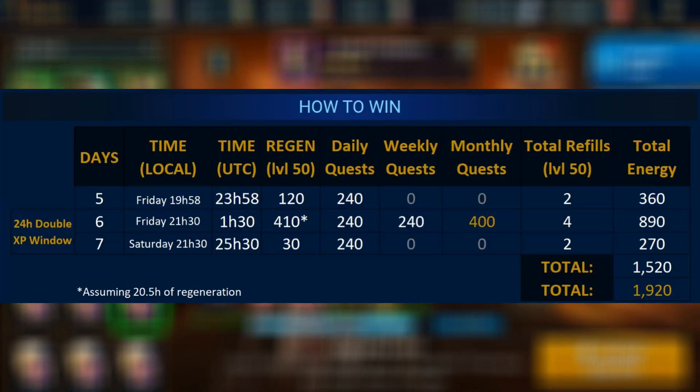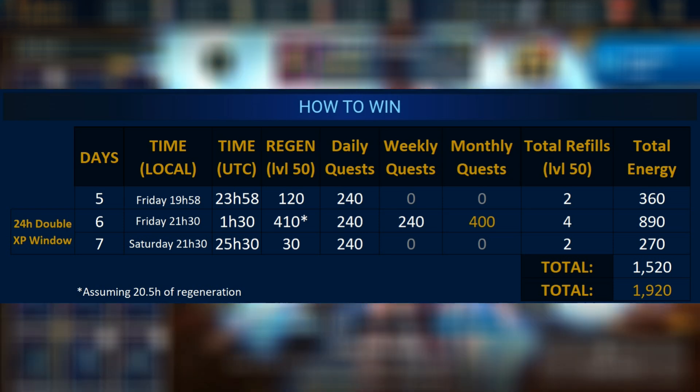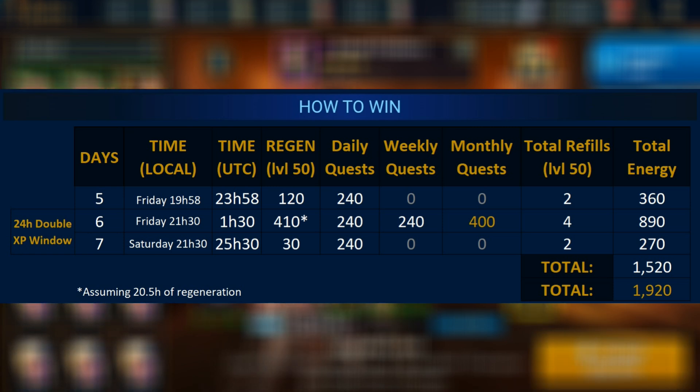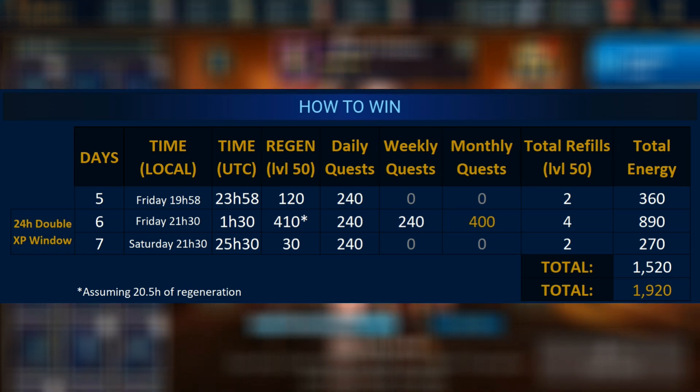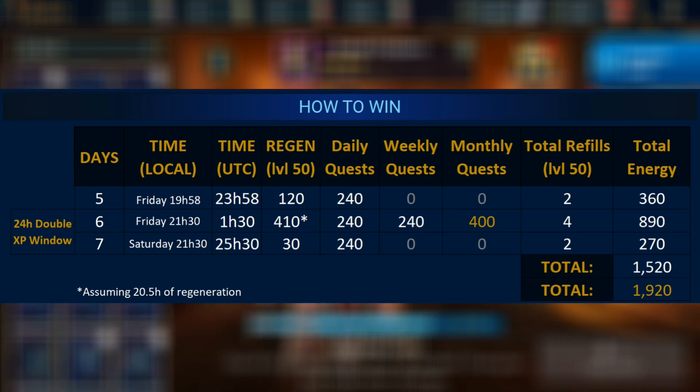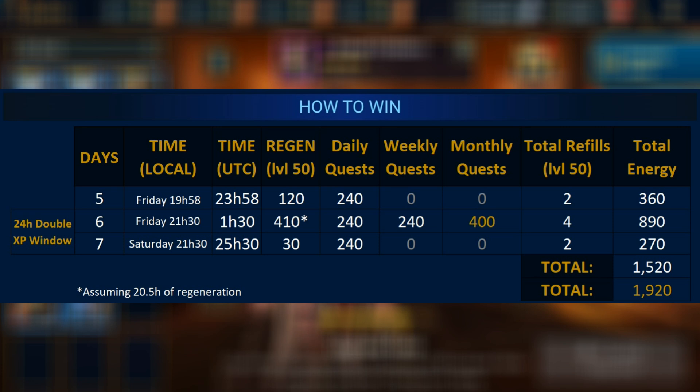The strategy is to maximize the 24-hour double XP window by condensing 3 days into 1. For this to work, you need to make sure you have full energy right before the day is about to reset. At that point, grab the 60-minute playtime reward as well as the daily quest reward, then wait about an hour and a half before starting the 24-hour double XP buff. Now you can start using all that saved-up energy, as well as the following day's energy — including overnight regeneration, regeneration from the day itself, the daily quest, the weekly quest, and the monthly quest. After that, you will hit the third day's reset and will have one hour and a half to use the daily playtime reward as well as the daily quest regeneration.